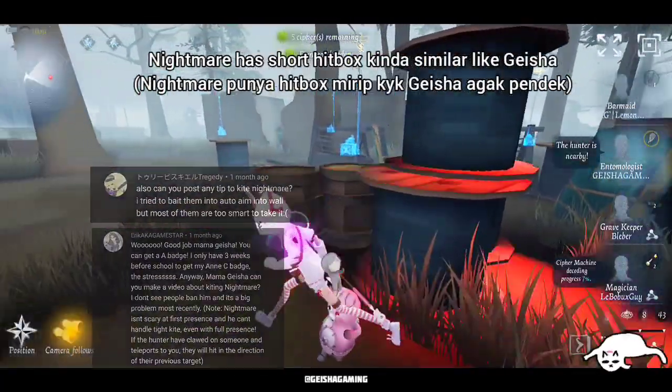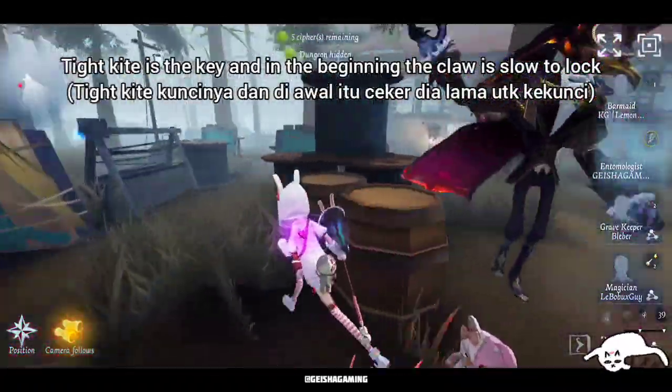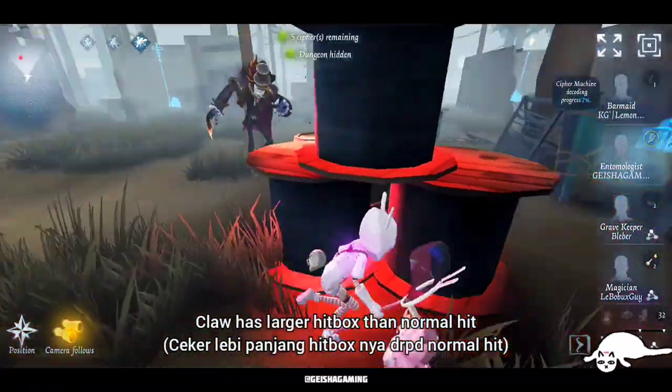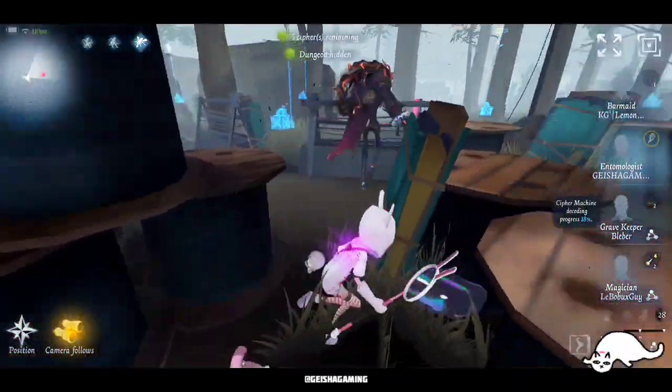Nightmare — some quick tips to kite Nightmare. He has a short hitbox, kind of similar to Geisha. Tight kiting is the key, and in the beginning the claw thing is slow to lock on you. The claw has a larger hitbox than a normal hit though, so what I do is like doing this.